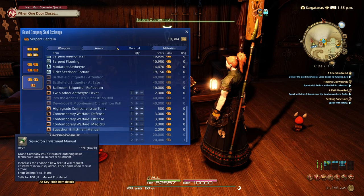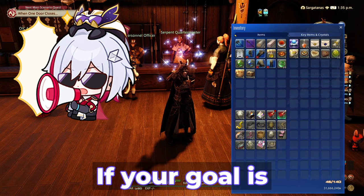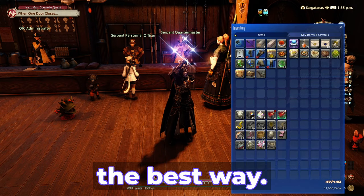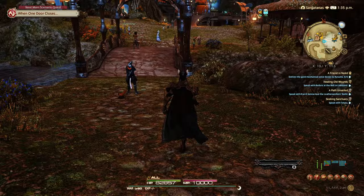I call this whole system a lottery, even though it really isn't one, because most of the items in these are worth next to nothing — under 1,000 gil each, usually. If your goal is to make the most efficient use of your seals and turn them into gil, this is not the best way. Most of the time you will get absolute trash, just worth nothing. But it is periodically a good way to clear out your seals.